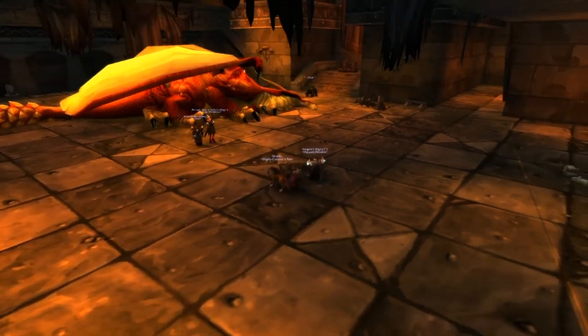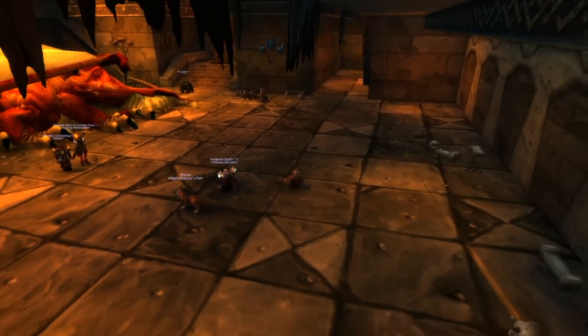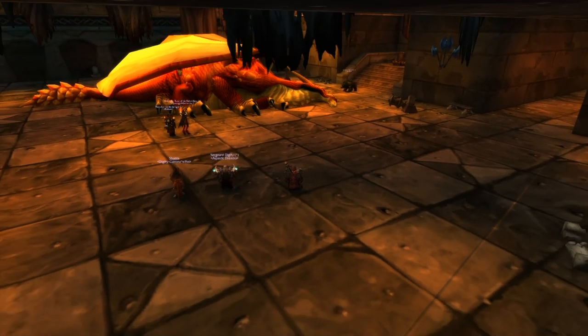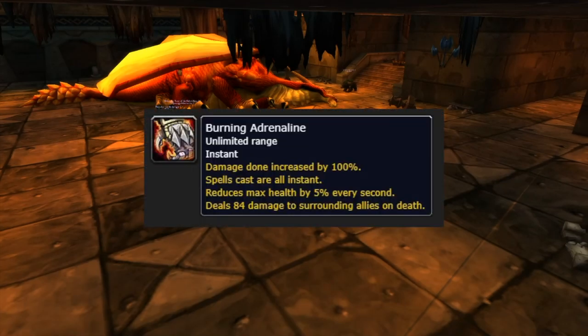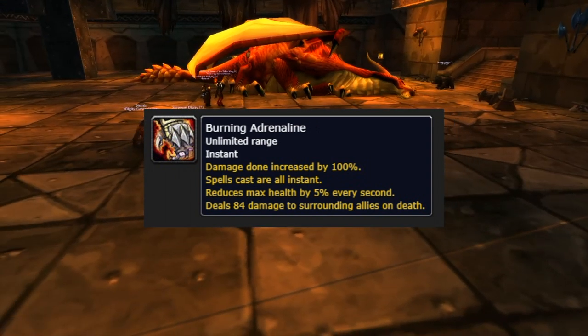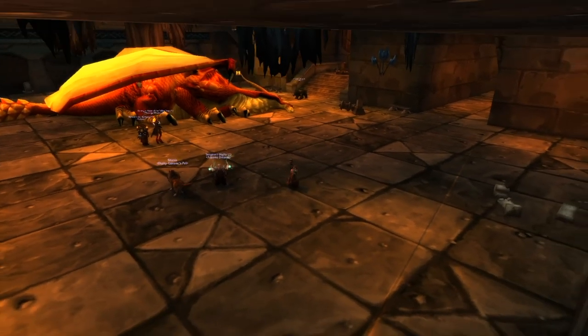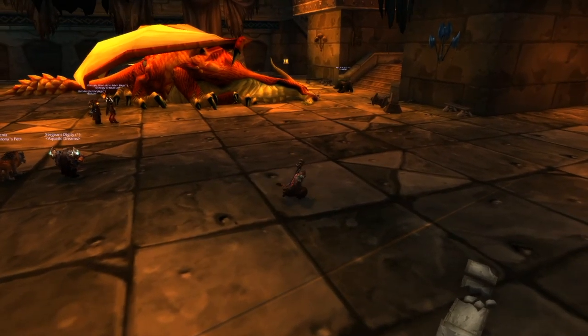The second ability is a pulsing aura of fire damage. You can optionally get a fire resist buff from Ubrs mobs if healing becomes an issue. The third ability is what we call 'the bomb' — officially called Burning Adrenaline. You deal way more damage, but you have 20 seconds to live and take 5% of your health as damage every second. You need one person designated as the bomb healer. Burning Adrenaline is cast every 15 seconds.